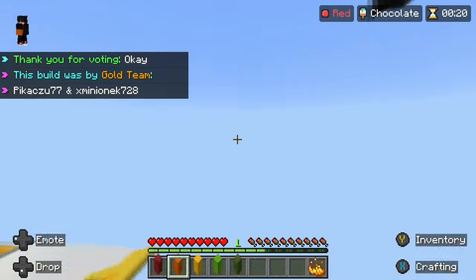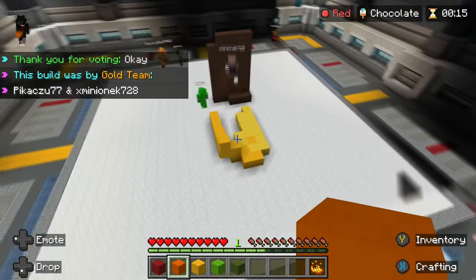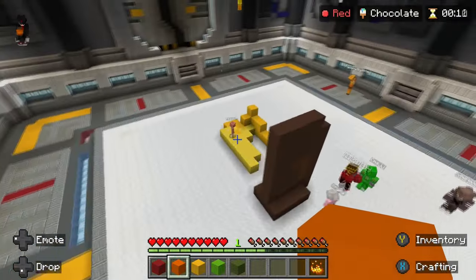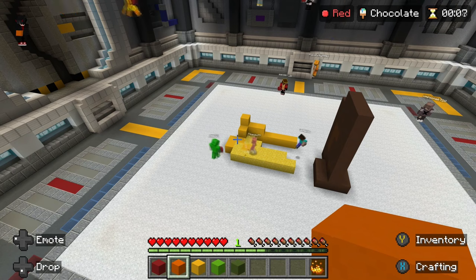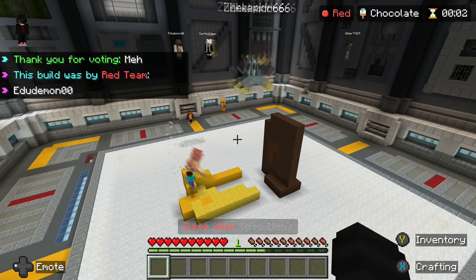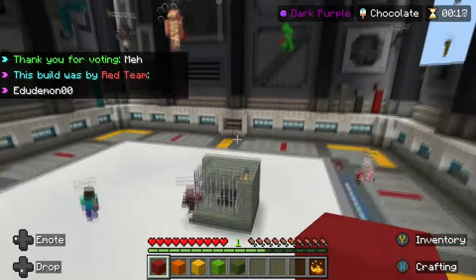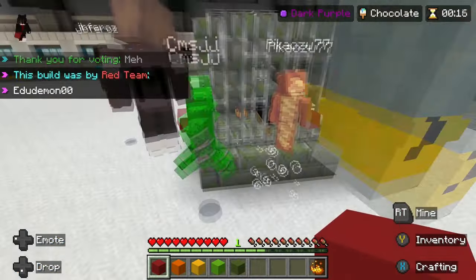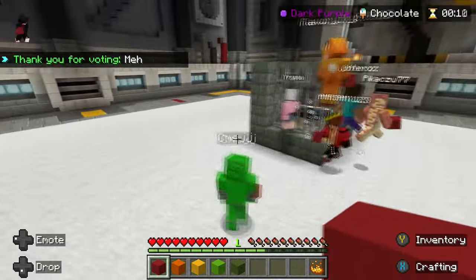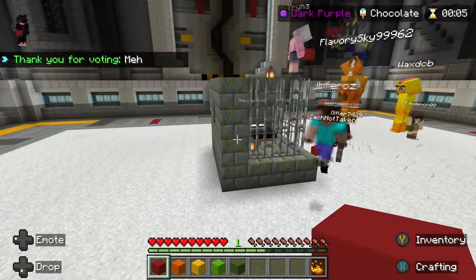I'm gonna do that thing that I said I'm gonna do. What is that? The super poop hammer is coming down. The what? The super poop hammer. Well, that's just a bed in a cage. Okay. Huh.